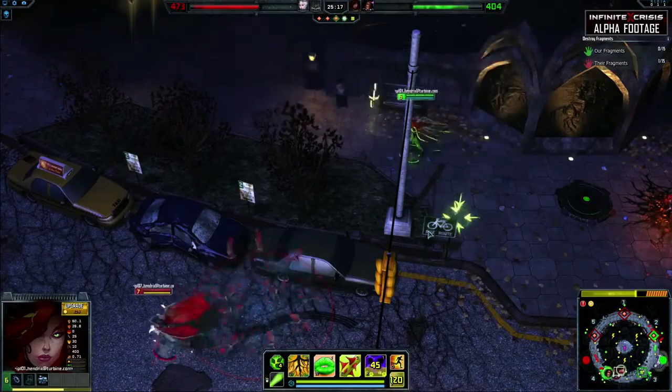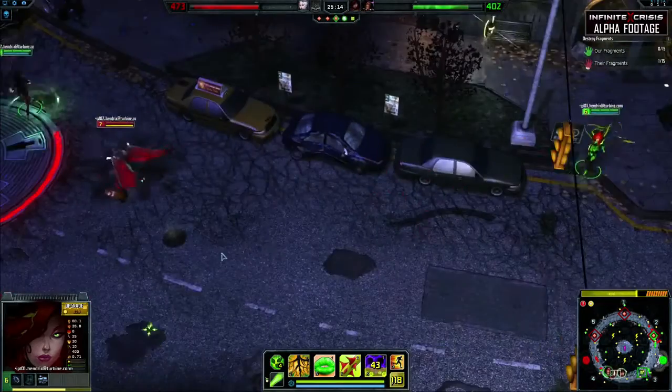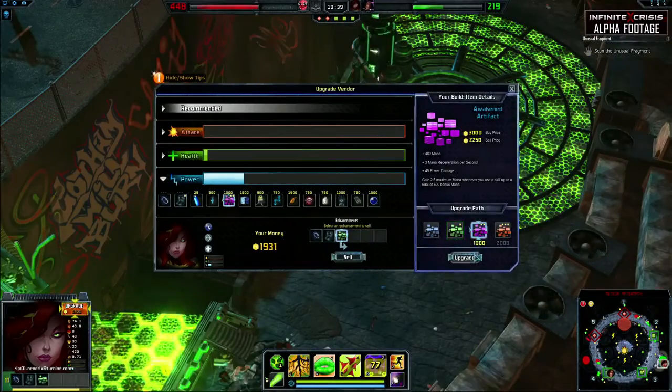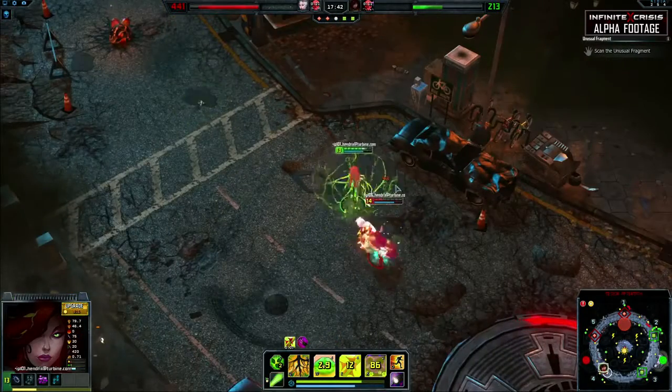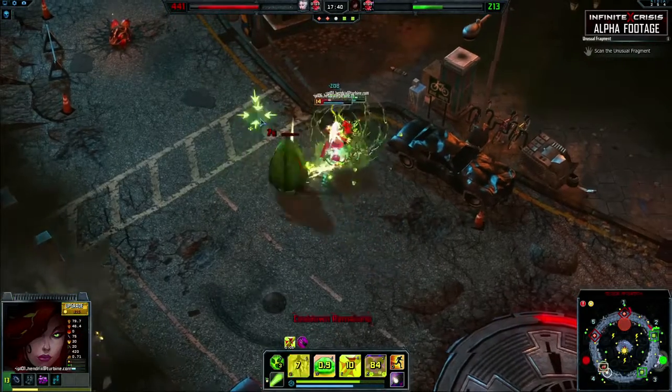Surveillance Camera will help Poison Ivy keep an eye on the enemy team and help to keep her teammates safe. Poison Ivy does well with a mix of both power damage and cooldown reduction. This will allow her abilities to be strong in potency, while increasing the frequency in which they can be used.